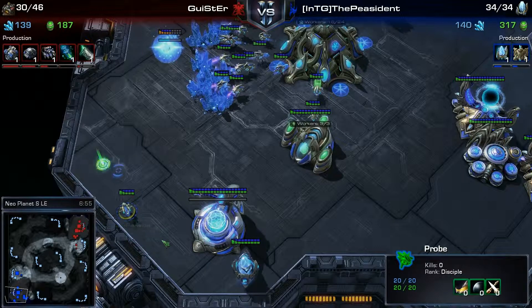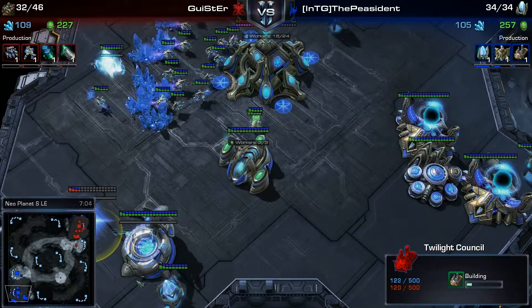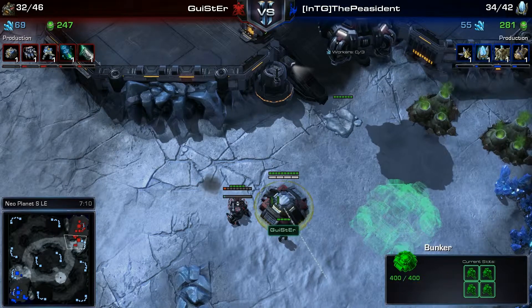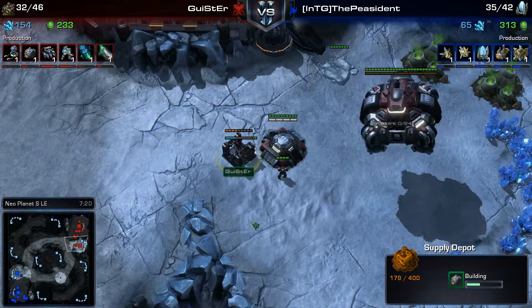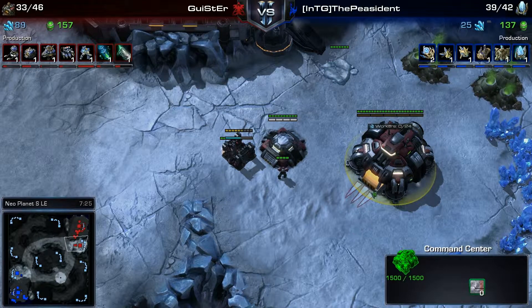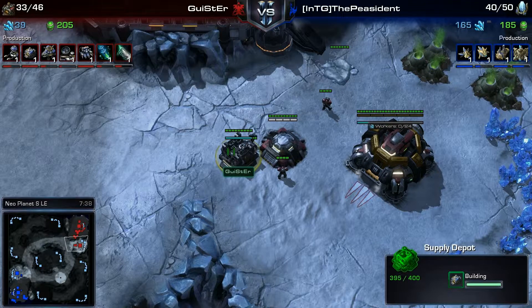What have we got here? This would be a Robo Facility, I'm guessing — or a Twilight Council? I don't know. The bunker is having fun killing probes, and it looks like he might be able to try and build a supply depot wall in front of the bunkers. You can see this thing actually sprawling out in front of the command center just after it lands — I didn't know they did that. Interesting idea.